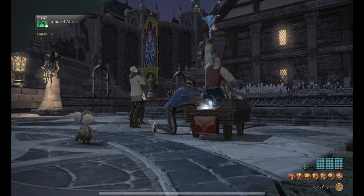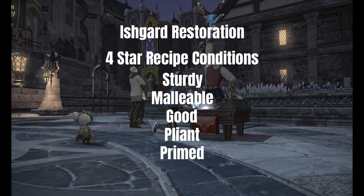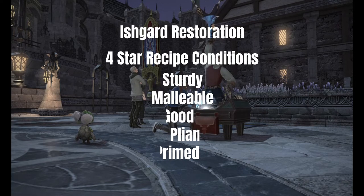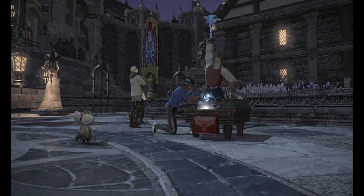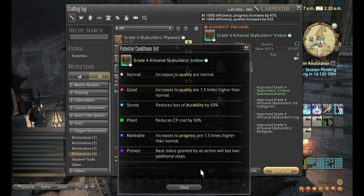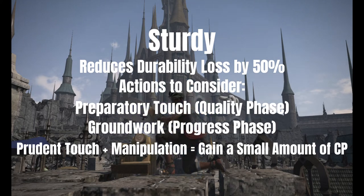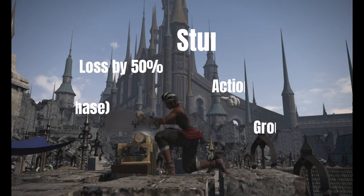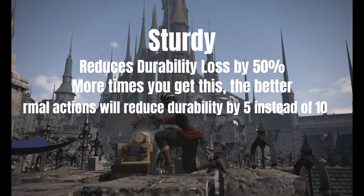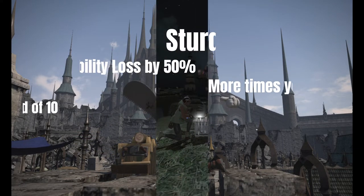Let's take a look at the conditions with this set of expert recipes, as well as the potential actions you can use whenever a condition is present. If you ever need a refresher, you can hover over the condition in the crafting window, or right-click the recipe and select Potential Conditions List. Sturdy reduces durability loss by 50%, presenting an opportunity to use Groundwork in your progress phase or Preparatory Touch in your quality phase. When Manipulation is active and you use Prudent Touch under Sturdy, you'll actually gain back a small amount of durability.